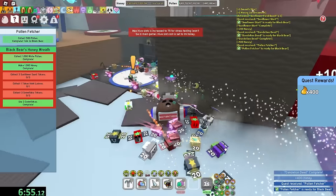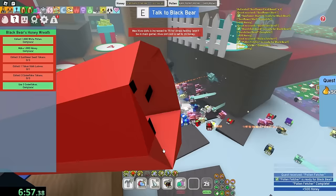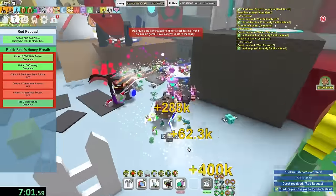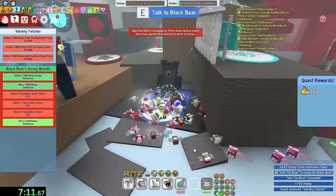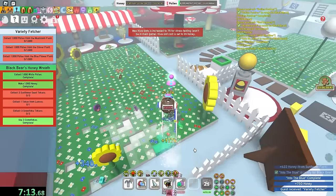Okay, pollen. Easy. Red pollen, easy as always. A thousand blue pollen. I should also get the insulin. I think my next quest, I actually get a silver egg, so that's gonna be cool. The quest is done.